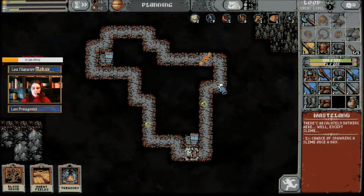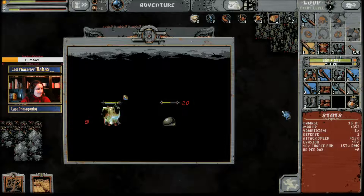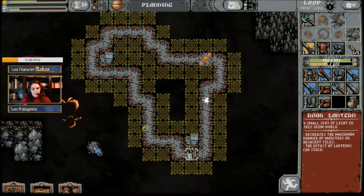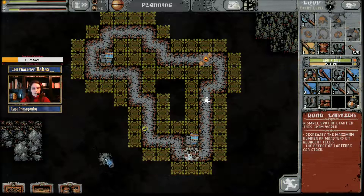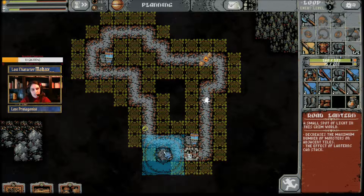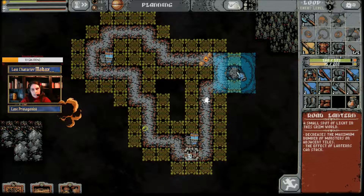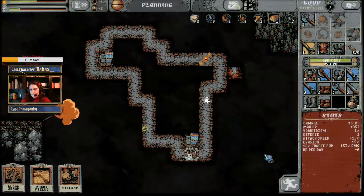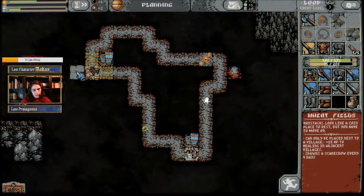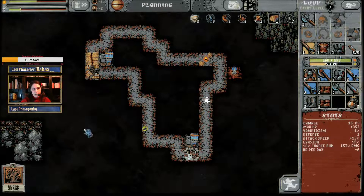So this road lantern reduces the number of monsters that pop on adjacent tiles. Maybe I can put it here — where do I want things to pop up less often? Maybe here actually, because there will be things. A village — I think I'm going to put it here. And the wheat field here and another one there. The outpost will help me deal with scarecrows.